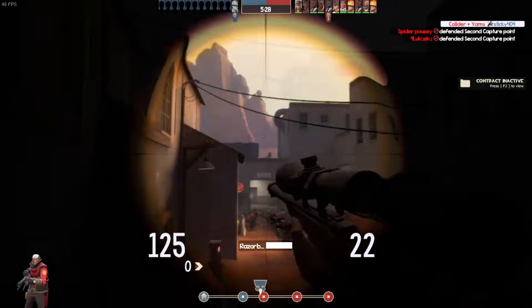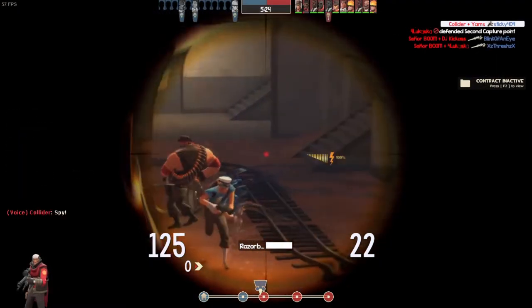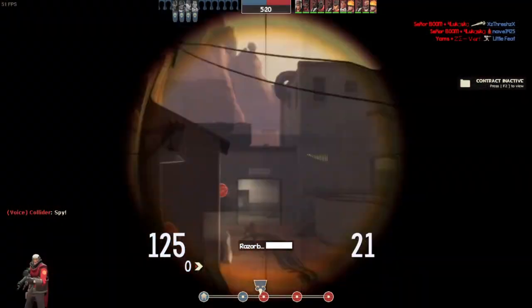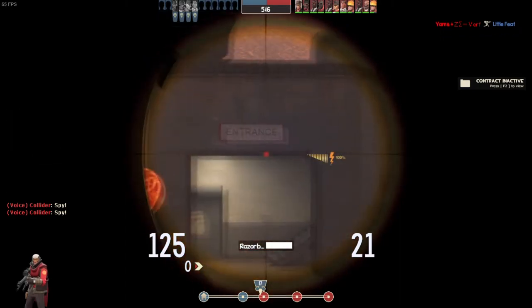Once those hats were gone, getting your own was quite interesting. Find a player currently wearing this blight of a headpiece and dominate them — then you would get your own. Put it on, someone would dominate you, and so on and so forth. Eventually everyone would have one, and if you didn't, you could probably ask someone to equip it and let you dominate them.